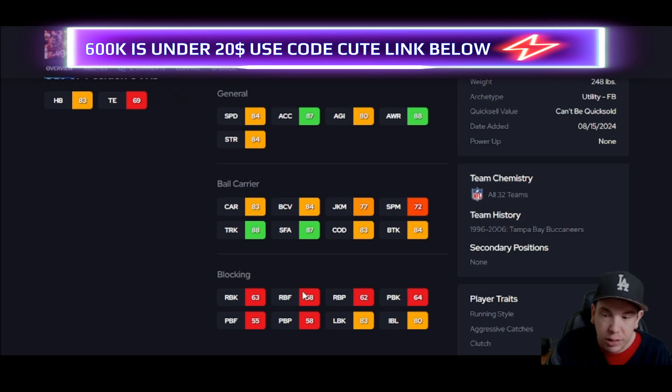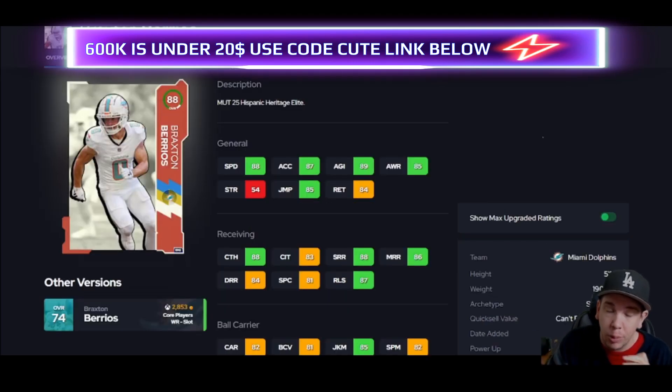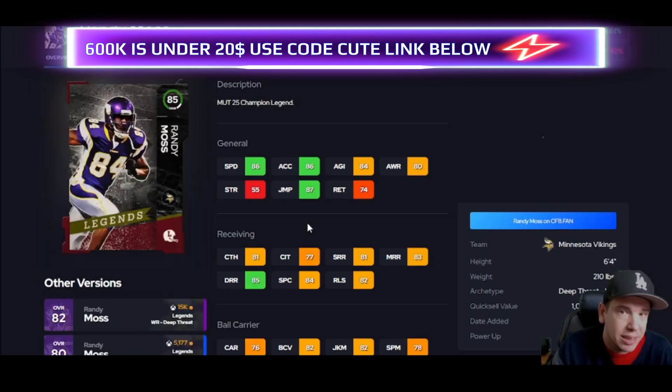Here's another free player — 88 speed for free is nice. Just remember he is tiny, he's not going to be winning jump balls. You can throw the ball underneath him — drags, even a bubble screen would be sweet. Juke is fine, he can be your kick returner so your main guys don't get tired. Or put him in the slot, put him on a streak.